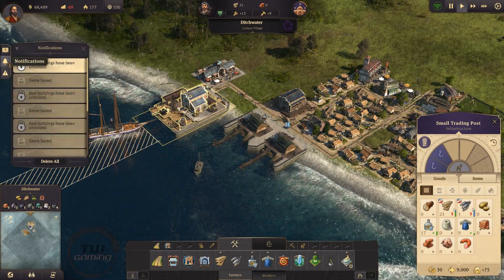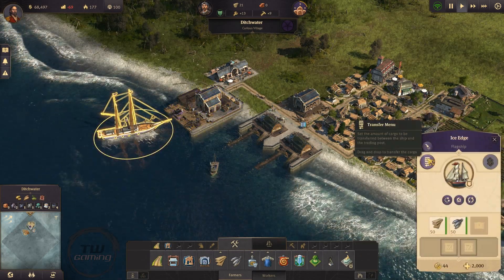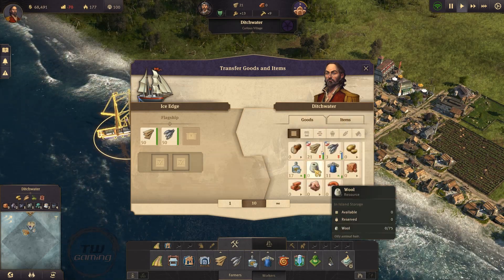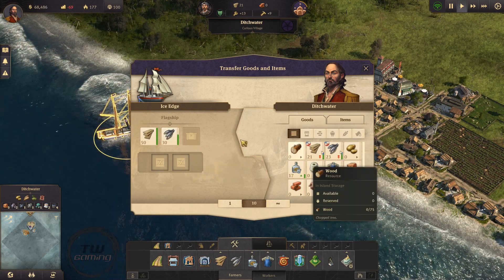Stop popping up with notifications, get out of my face. How do I set him to go... Transfer menu? I probably want a little bit more fish, actually.